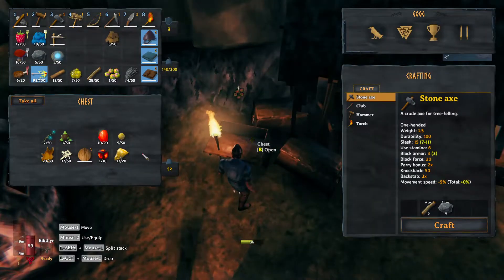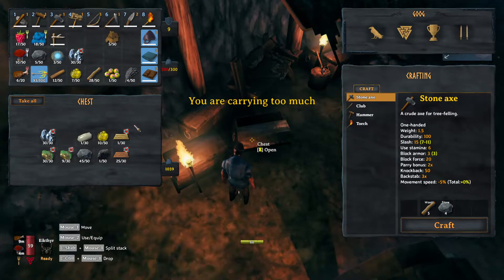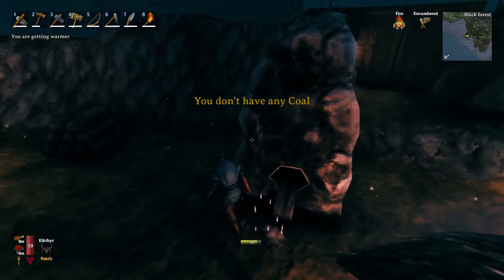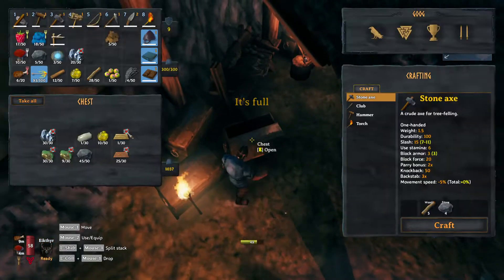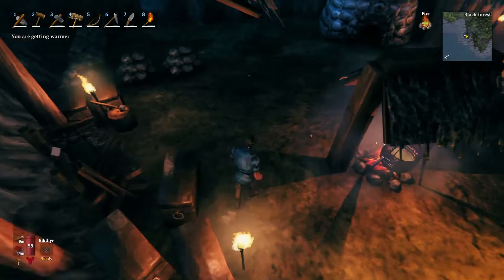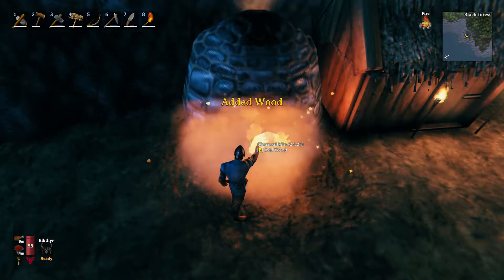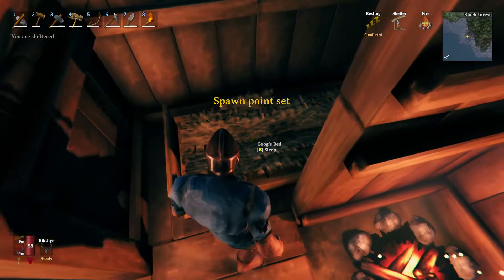Hold on a second before we go to bed. I'm actually going to grab our tin, get that in there, get that babble way going. Not that it's going to keep going because there's only two coal in there, so that means we need to take this wood and throw that all in there.